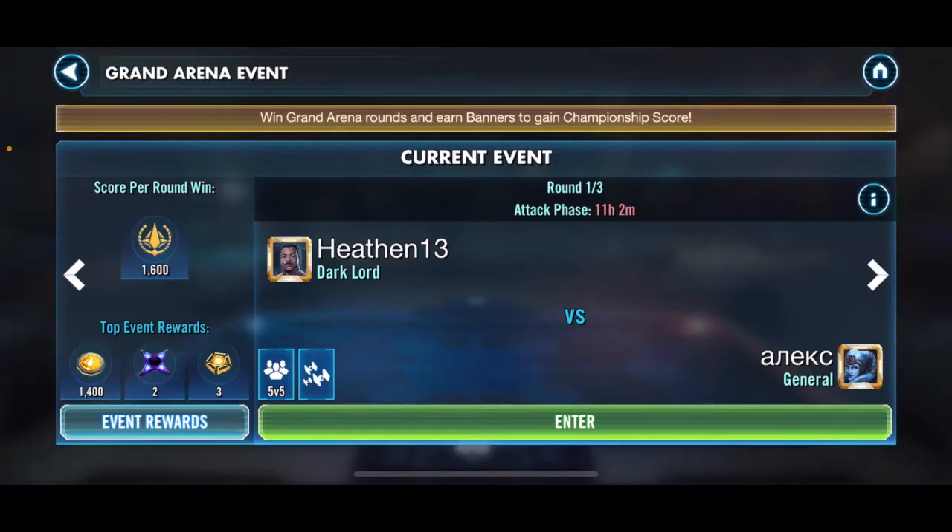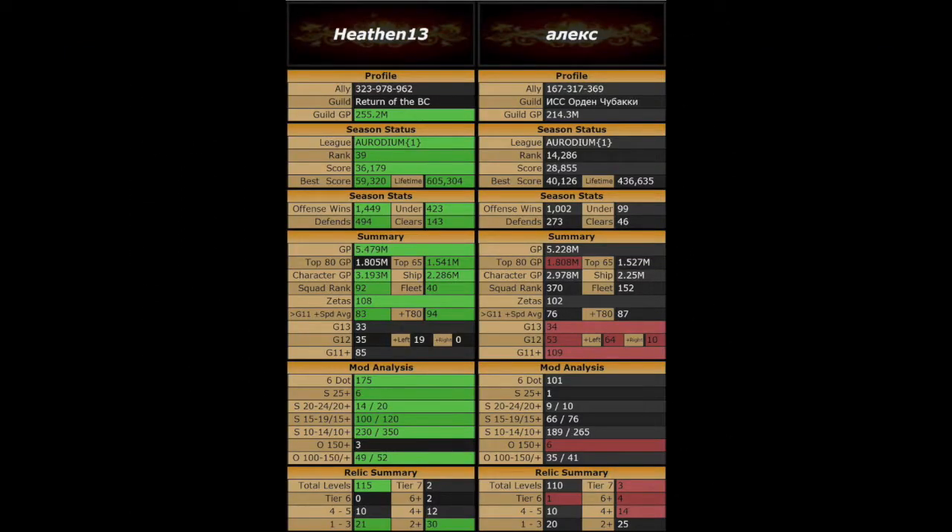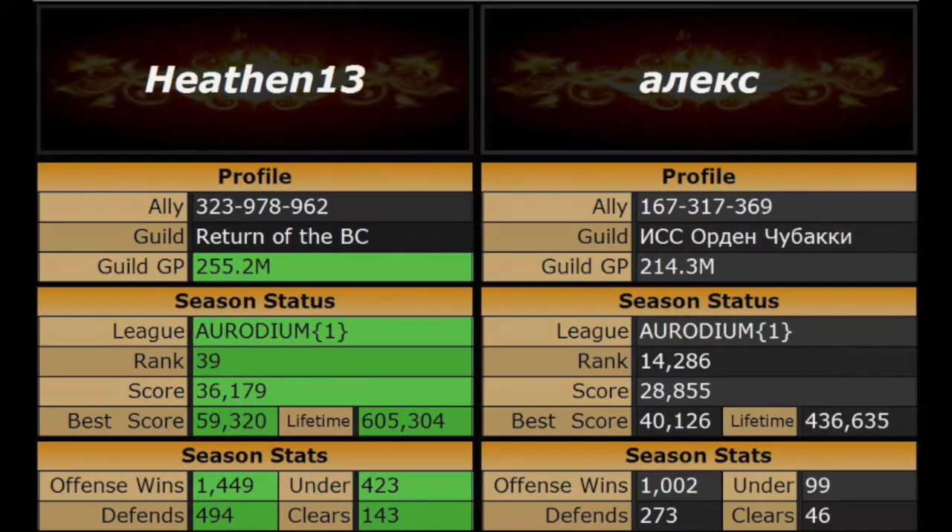My first opponent is Alyx, so let's look at the matchup. When we look at the hotbot here, you can see I have the majority of green on my side. Zooming into the statistics, you can see I do lead in every category, but Alyx is not a bad player. He has over a thousand offensive wins and over 400,000 lifetime banners, so I think Alyx is a decent player.